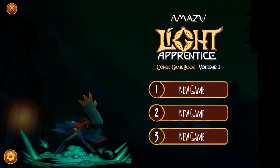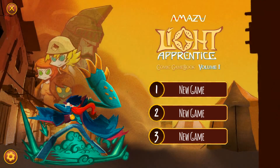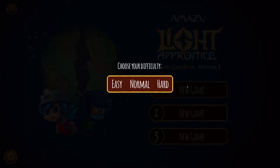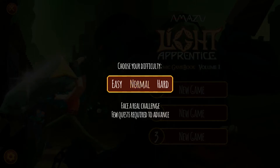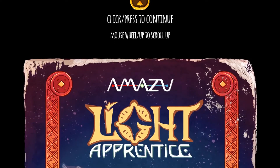Hello, this is the RPG Crawler, and welcome to another Indie Game Friday, where each week I take a look at a different independent role-playing game. This week we're going to take a look at a game that's at least as much of an adventure game as an RPG, and yet unique enough that it bears mentioning. Developed and published by Amazoo Media, Light Apprentice saw a full release on Steam on November 10, 2017, and is available on Steam, but also on the App Store and Google Play as of this recording. At least Volume 1 is out now, and I'll touch on that a bit later.